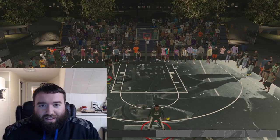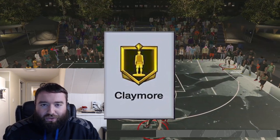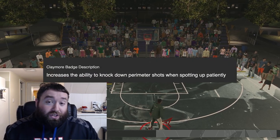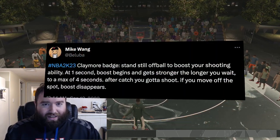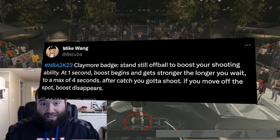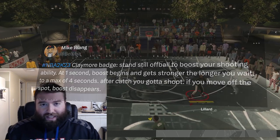What's good YouTube, GiantsFans696 back here with a video today. Today's video is going to be a breakdown of the Claymore badge in NBA 2K24. It gives you a boost to a shooter when they're spotting up patiently. Mike Wang tweeted that the max you can get is standing in the same spot for four seconds, and then when someone passes it to you, you have to shoot immediately to get the full effect of the badge.